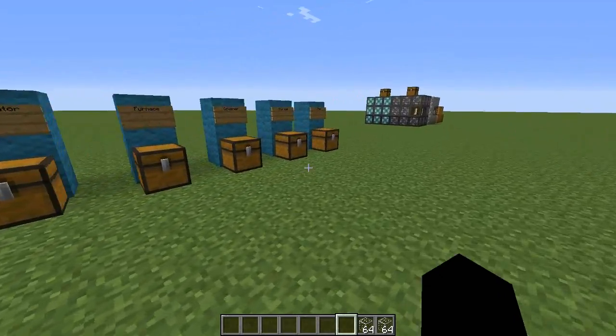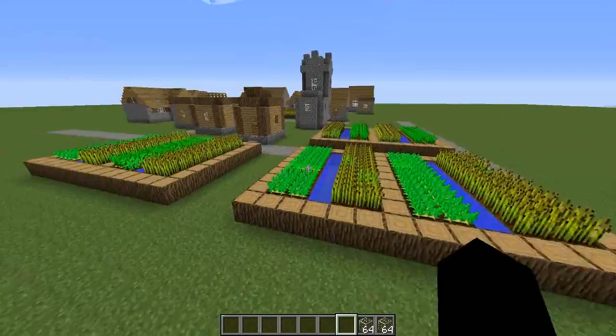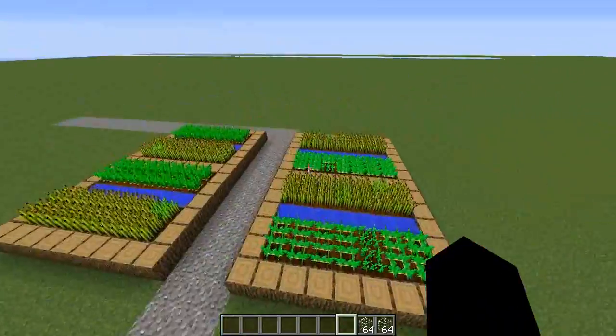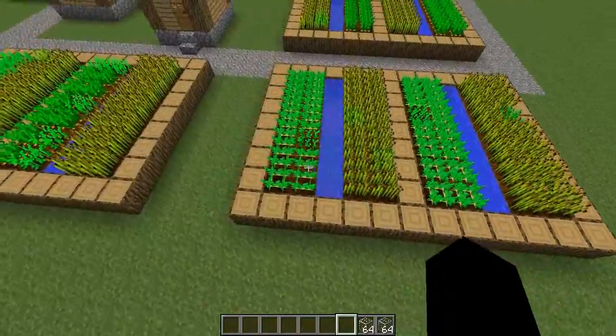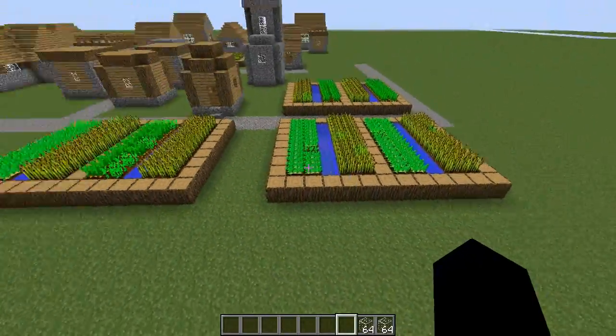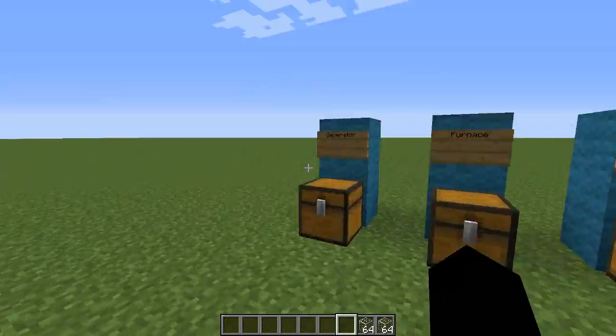If you don't know the definition of modular, maybe you should read a book - I'm just joking. Modular basically means that you can add on as much or as little as you like. So you can have massive things like a farm - a farm can be modular, as big or as small as you need. You can add on parts, you can take away parts. Simple as.